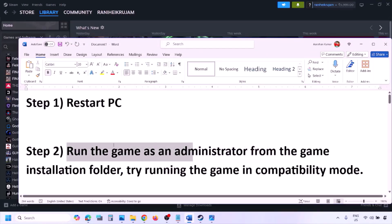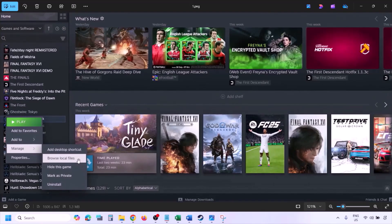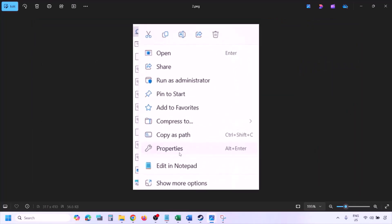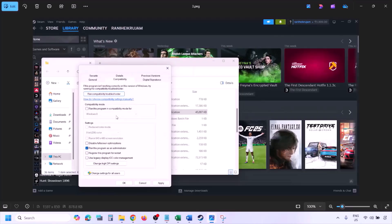The next step is to run the game as an administrator from the game installation folder. Go to Steam, then go to Library, find the game in the list, right-click on the game, select Manage, and then click on Browse Local Files. This will take you to the game installation folder. Right-click on the game EXE file and select Properties.